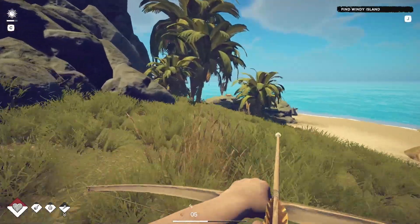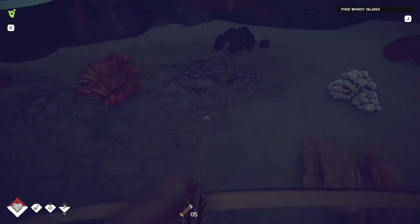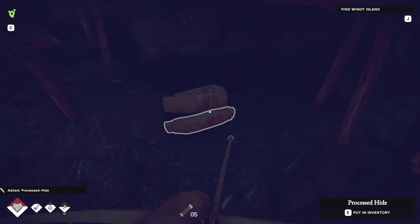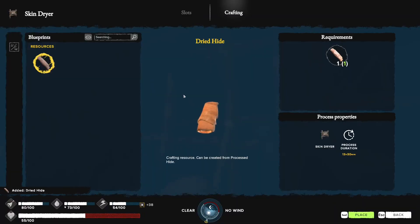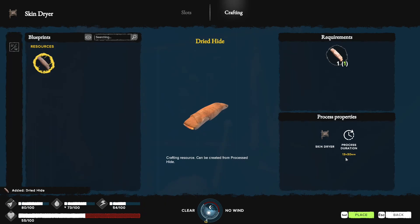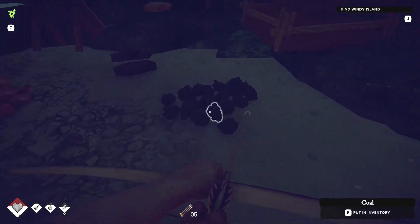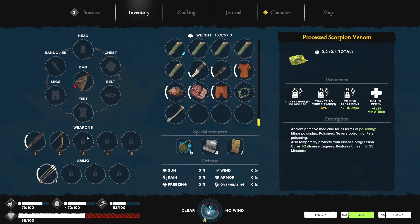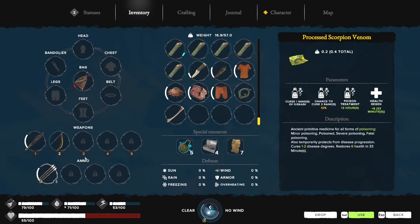Strength seven. Once we're done I may make myself a suit of leather. There's a whole bunch of fresh hides, a bunch of leather over here, and a bunch of process hides which I forgot to change. I've built myself three drying racks - they just take long sticks. Once you take them down you get the sticks back. Because of my skills this is now 13 hours instead of 18 hours. I'm also carrying a bowstring in case my bow breaks, which it's about to.